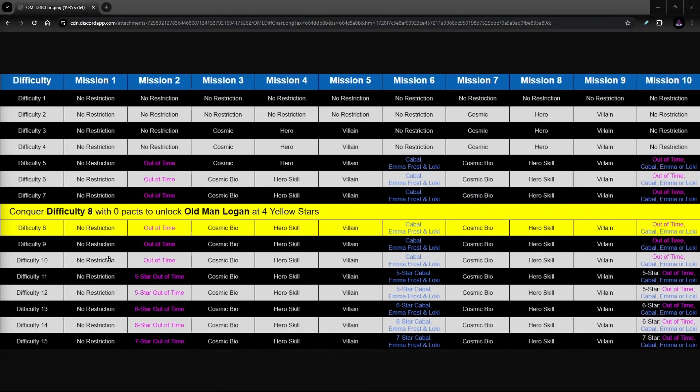We've been told that the difficulties are about minus two from what Green Goblin is apparently, so a D10 might look like a D8 Green Goblin trial. These are the nodes: no restriction on node one, Out of Time on node two, Cosmic Bio, Hero Skill, Villain, Cabal repeats those other three, and finally at node ten you can use either Out of Time or Cabal and Emma Loki. If you have five star you can go all the way up to D12, six star up to D14, and seven star gets you to D15.